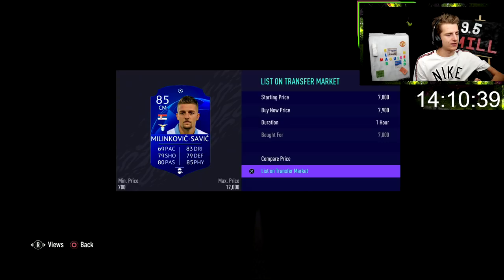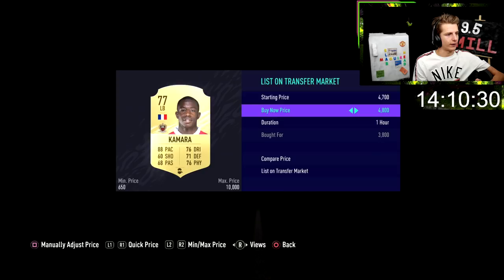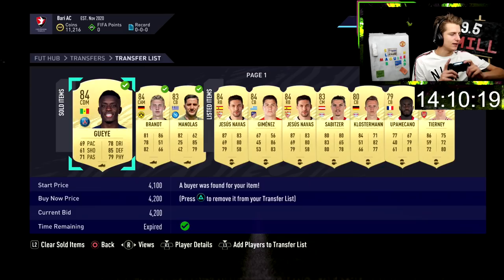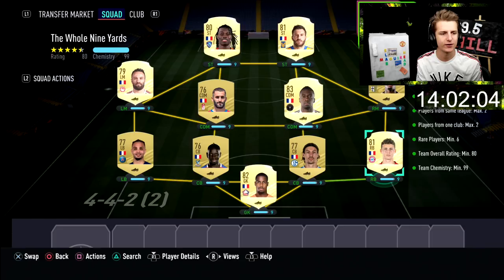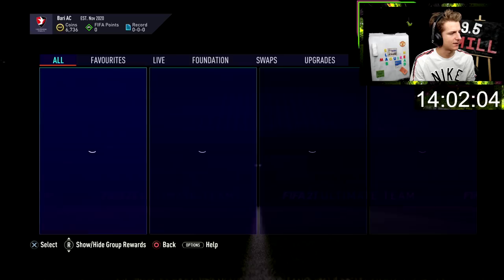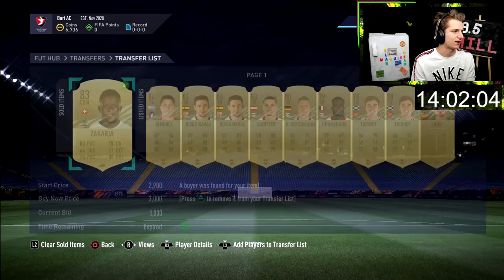A few more shadow deals: Milinkovic-Savic at 7k to sell for 8.2k, another at 6.9k also for 8.2k, and Kamara at 3.8k to throw up for 4.8k. We're sitting at about 7k now so we'll complete another SBC. Guy at 3k and Brandt at 3.5k — you literally just saw me buy that via the one-by-one list method. Going to get underway with another advanced SBC costing 9k for a Mega Pack.